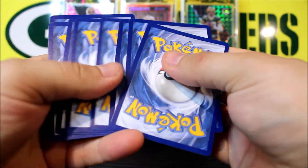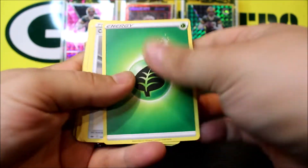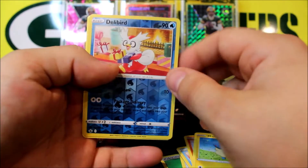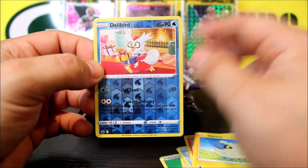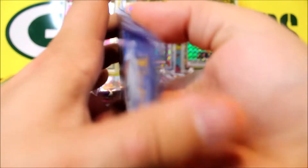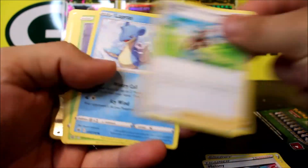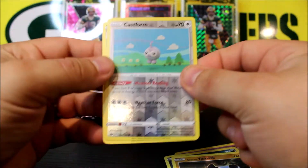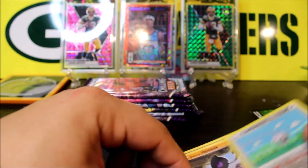I'll usually go straight to the great pulls, but since this is a new set we'll breeze right through these. You guys are probably gonna get sick of looking at these after a while — that's what happened with Champion's Path. Pack one gives us a nice little reverse holo and then a rare, so not a great start. Pack two also gives a reverse holo and another rare — that's usually what you get.